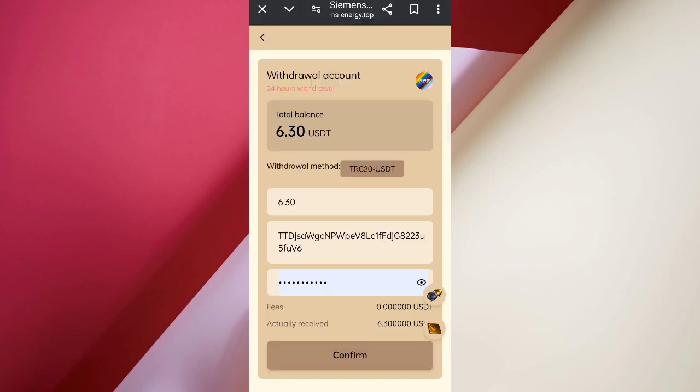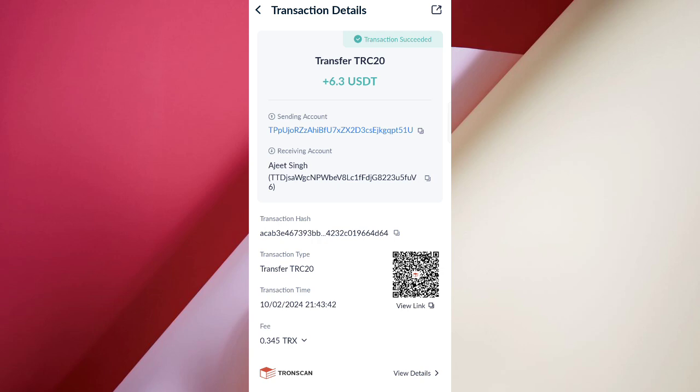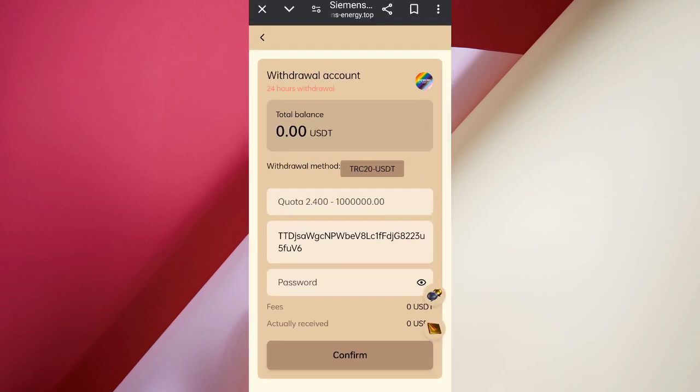I have filled in all the details and submitted the withdrawal. After receiving in my wallet, I will show you my video proof. You can see 6.32 USDT successfully received in my wallet — this includes all commissions.